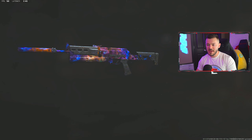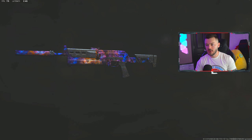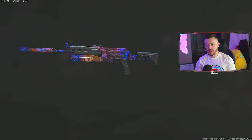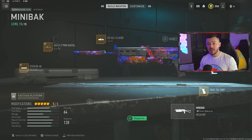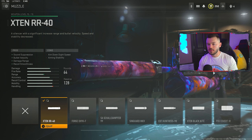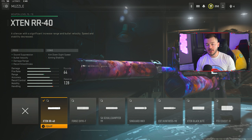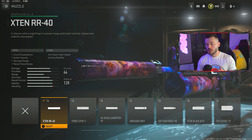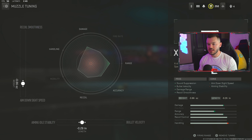Now for one of my all-time favorite builds — the Mini Bak. It's one of my favorite SMGs in the entire game; you can run it on pretty much any map, and it works incredibly well even on Shipment. First up is the X10 RR40 muzzle for sound suppression, bullet velocity, damage range, and recoil smoothness — stabilizing the gun while extending its range, since you can really feel the damage drop-off without range-specific attachments. The tune is a negative 0.86 and a negative 0.26.